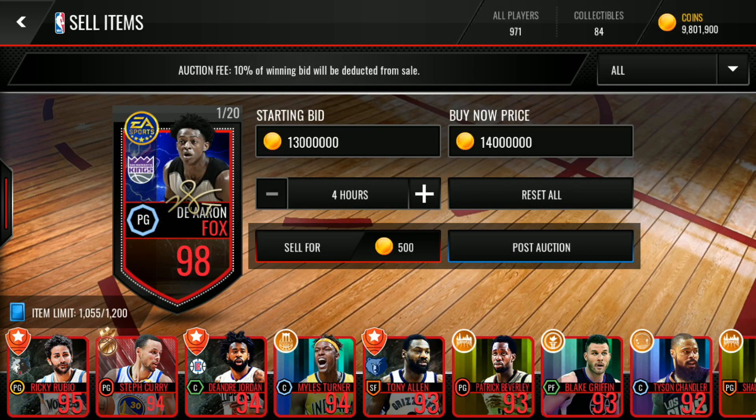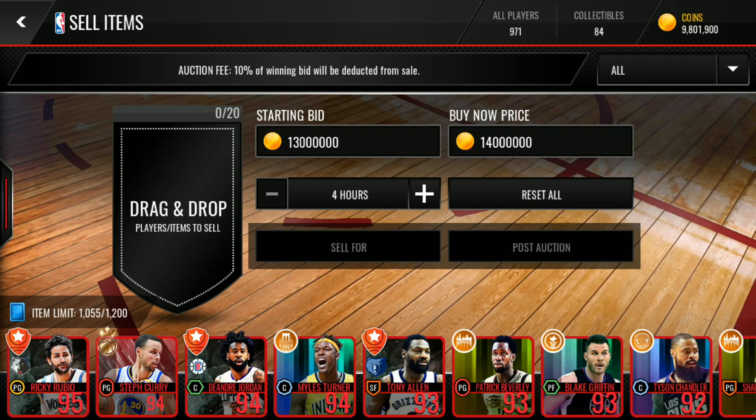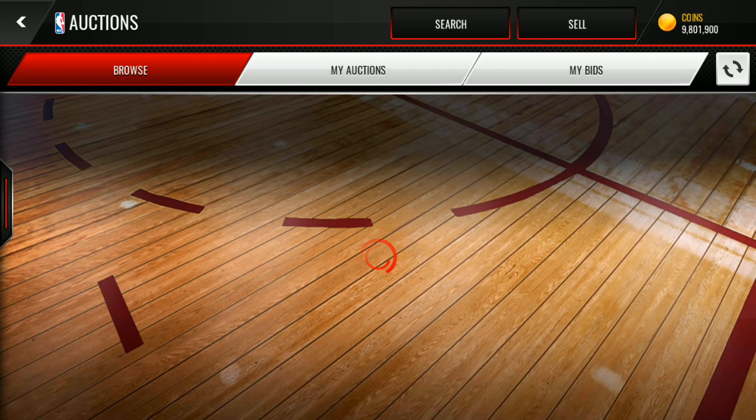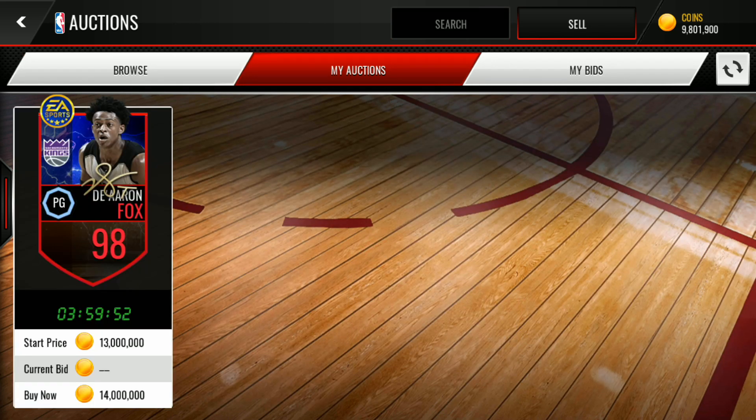That's it for this video. What do you think about these new Signature Series players? Let me know your opinion in the comment section, and let me know if you have pulled Lonzo Ball, the 99 overall, from these packs — I would love to hear about it. Subscribe to my channel for more videos, and I'll be back soon with a new video for you guys. Peace!